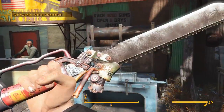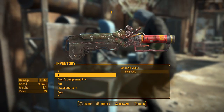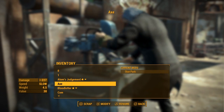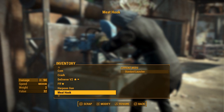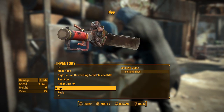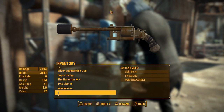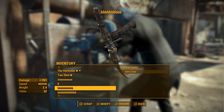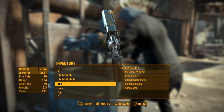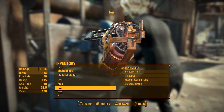That looks pretty cool. I'll show you how to make it. This is a glitch — you can combine any weapon you want, so you can make some crazy things like this. I just showed you a machete shish kebab thing, a death ball gauntlet, and a machete. It also works with a 44 pistol and a 10mm pistol, alien thing, minigun, flamer — stuff like that.